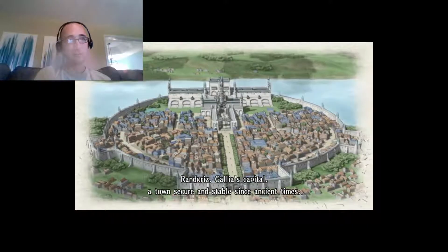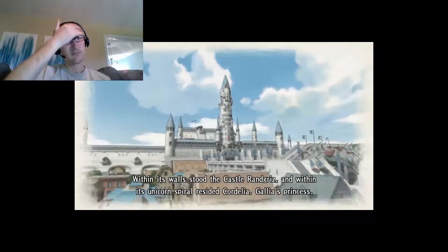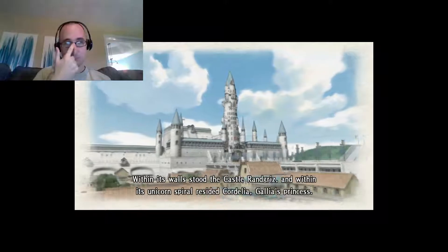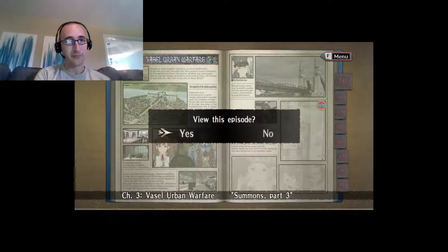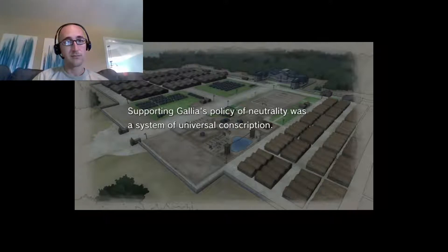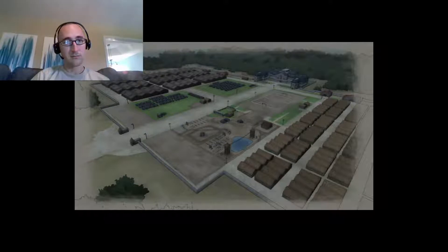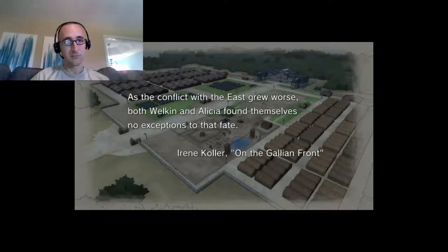Randgris, Gallia's capital — a town secure and stable since ancient times. Within its walls stood the castle Randgris, and within its unicorn spire resided Cordelia, Gallia's princess. So that's the capital — we're there now. We all showed up. We're at the base for the military. Gallia's policy of neutrality carried with it a system of universal conscription. Under it, all schools required military training each year. In the event of a war, citizens were then drafted into the militia to defend their country. As the conflict with the east grew worse, both Welkin and Alicia found themselves no exceptions to that fate.